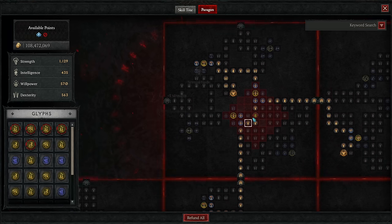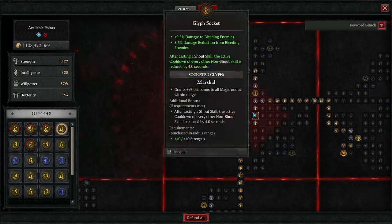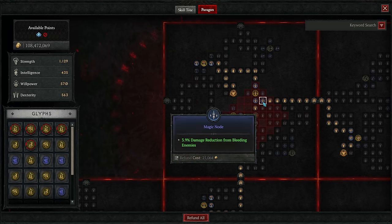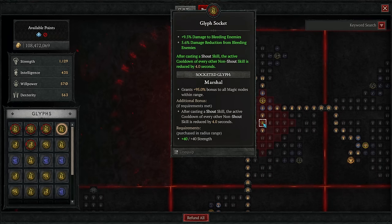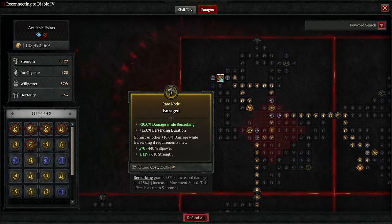Head up and over to the glyph socket and put in the Martial glyph, which gives a bonus to magic nodes in the radius, and after casting a shout skill, reduces the cooldowns of your non-shouts by four seconds — which is massive specifically for Charge. Grab the rare and magic nodes in the radius along with the required strength, then go to the top and wrap around to the legendary node, which gives a 10% chance to grant berserking for five seconds when you kill a bleeding enemy, plus bonus damage based on your damage-while-berserking stat. This lets you double dip in a stat we already want lots of. Grab the rare and magic nodes giving even more damage while berserking.